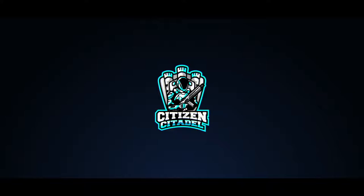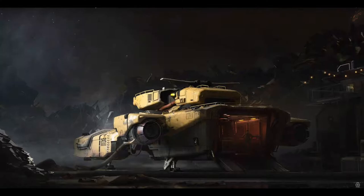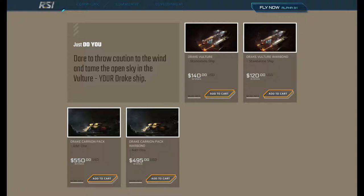At number 6 we have the Drake Vulture Sale. This week saw the all-new Drake Vulture go on sale. Citizens can now pick up this starter salvage ship — it's available for $140 with 6 months insurance, or on a $120 Warbond package with lifetime insurance.